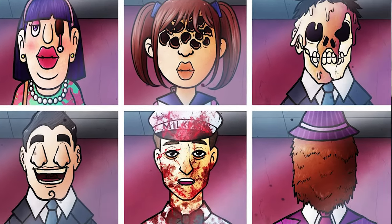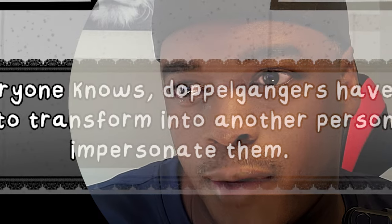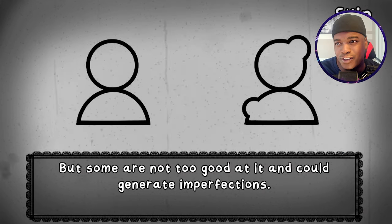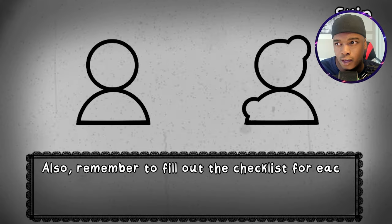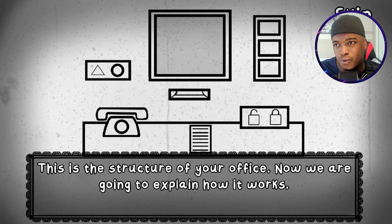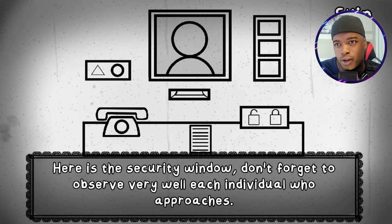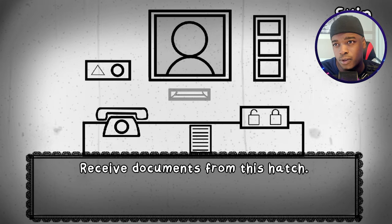That's not my neighbor - another game where you have to spot the difference, but you get a ranking at the end. Let's see how we do. Everyone knows doppelgangers have the ability to transform into another person and impersonate them, but some are not too good at it and could generate imperfections. You have to pay attention to the appearance of your neighbors and remember to fill out the checklist for each neighbor. I can't miss any details because it could mean the death of you and your neighbors.